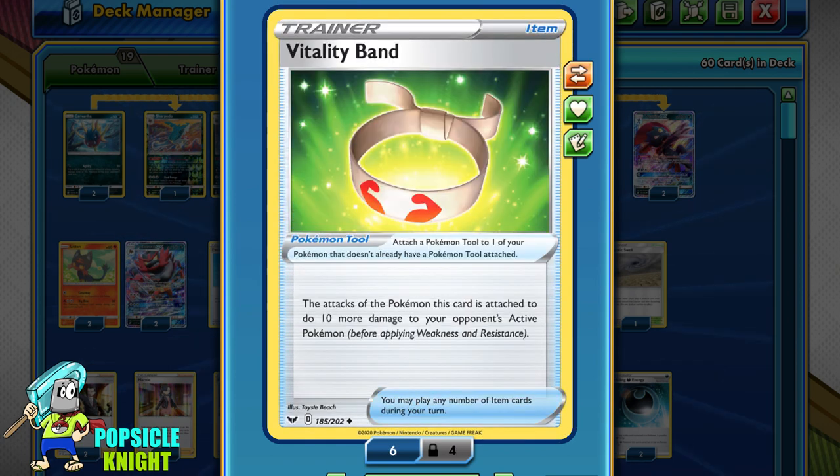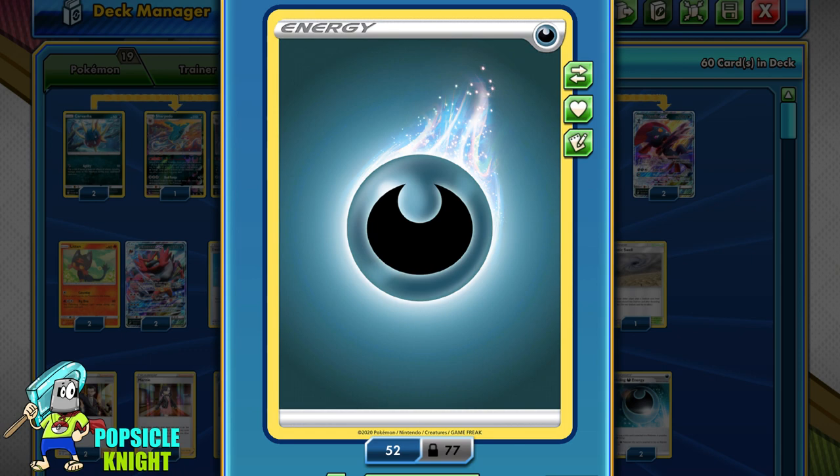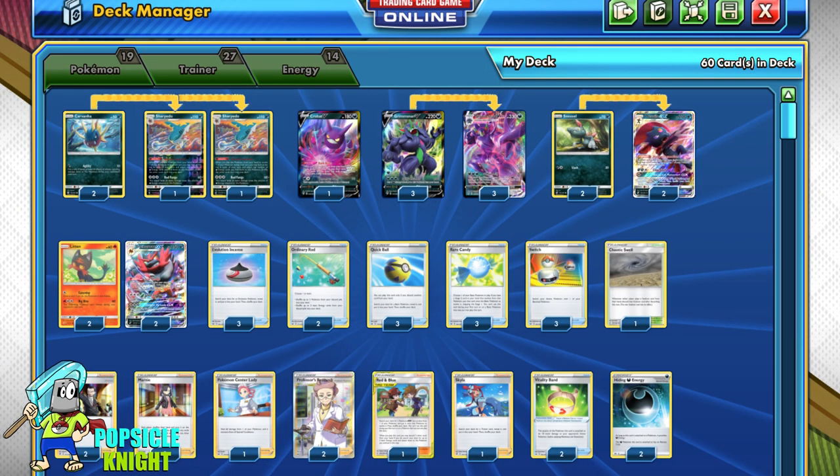Next is Skyla, and 2 Vitality Bands for potentially increasing Grimmsnarl VMAX's attack to 280 damage at full strength, which should one-hit KO even ADP. For energy, I have 2 Hiding Energy and 12 basic dark energy. This build works pretty well in my opinion — it might still need a few tweaks, but for the most part it's pretty fast to set up. That's pretty much the deck, but enough talk — let's see some gameplay.